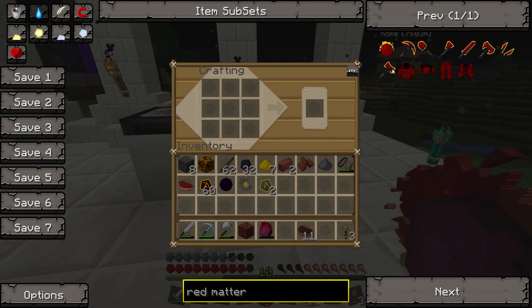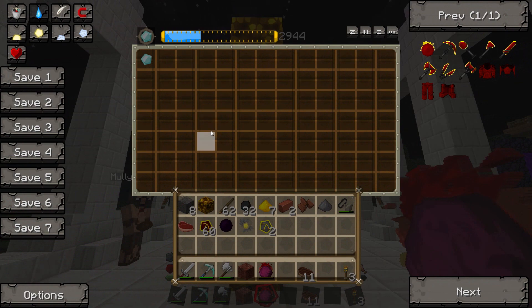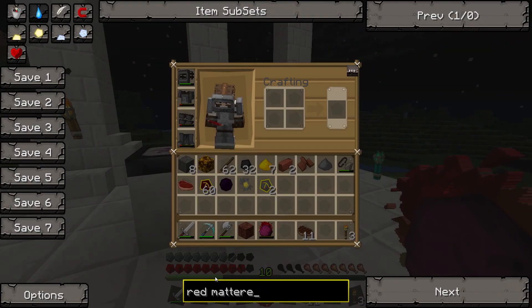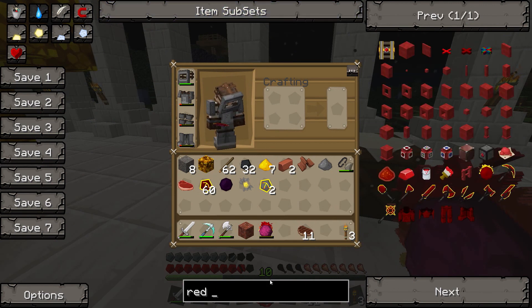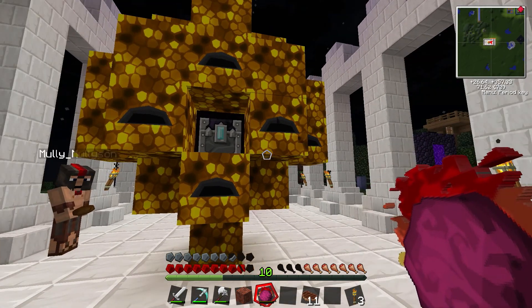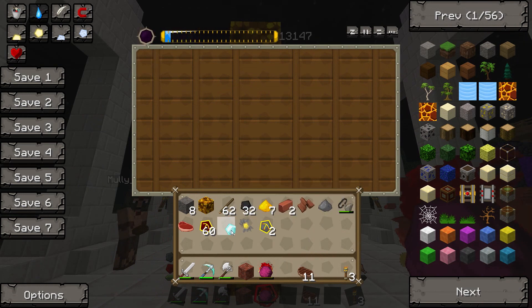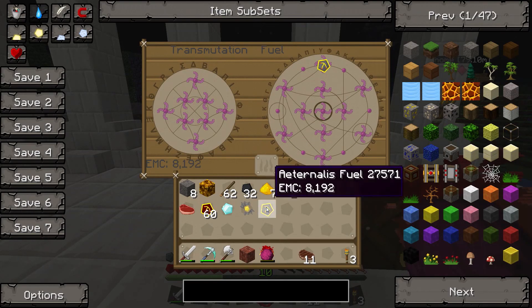We're only like what, 20 episodes into a series. We don't want to rule the world just yet. I've greyed out my inventory by accident. I don't know how to not do that. There we go. So we have dark matter. I should probably start upgrading the things in there that we can build with dark matter. Can I put this stuff in the transmutation table? I can. Learned.